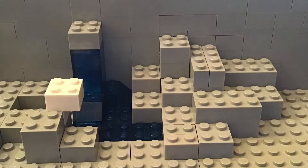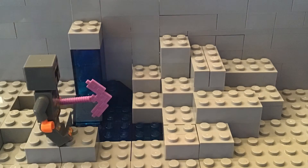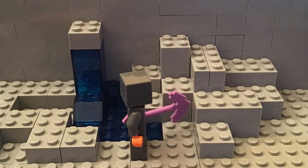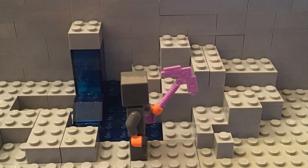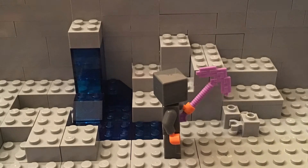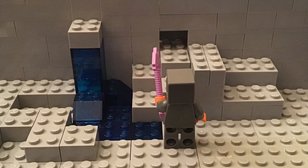In the Caves and Cliffs update, a new ore is coming to Minecraft. This ore will be copper. Copper will generate in a different way from most ores. Most ores, if you mine one, you'll find another one right next to it. However, copper generates in a vein. This means that if you mine a piece of copper, you won't find another block of copper right next to that block.